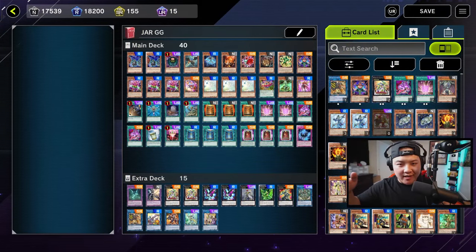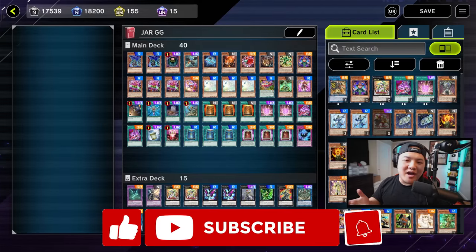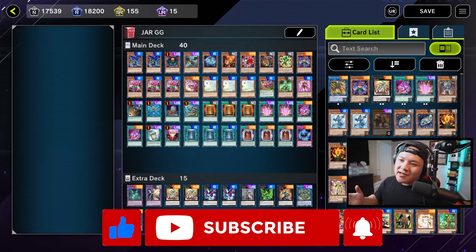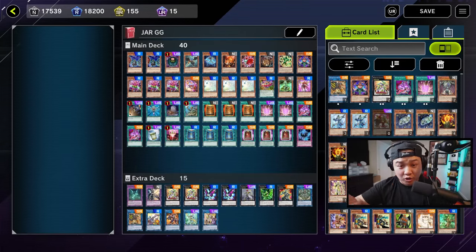So you want to ruin a lot of people's days in Master Duel Ranked — this is 100% the deck for you. This deck right here is simply called Empty Jar, or as I like to call it, Jar GG. Because every hand gives you a GG hand. This deck right here is super duper simple. It is 100% different from your traditional Empty Jar.